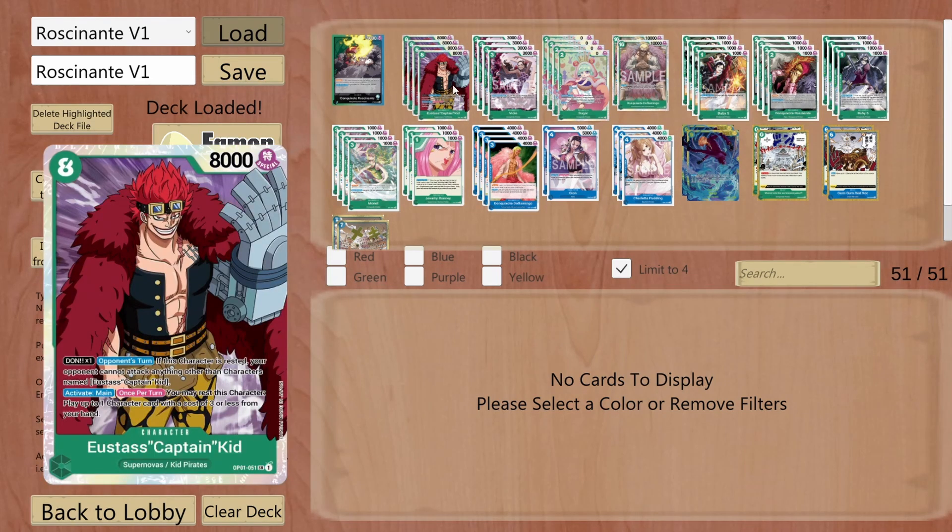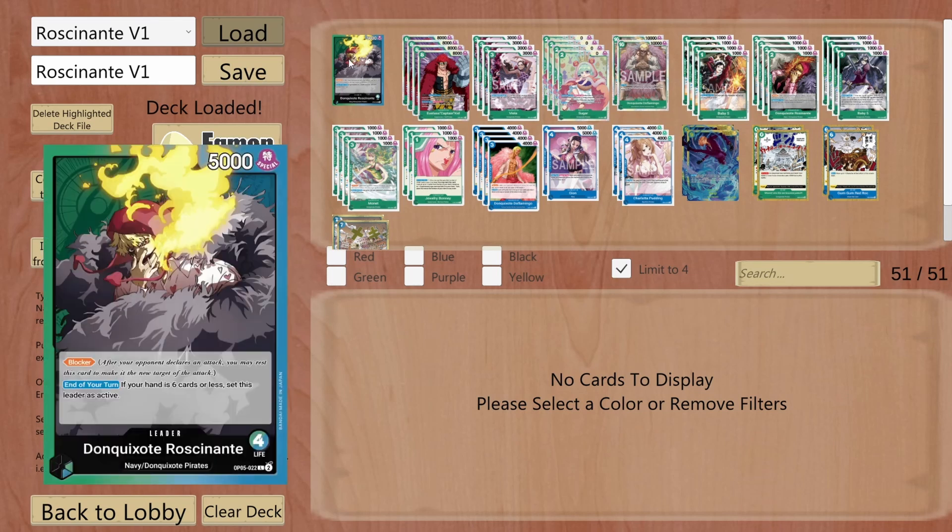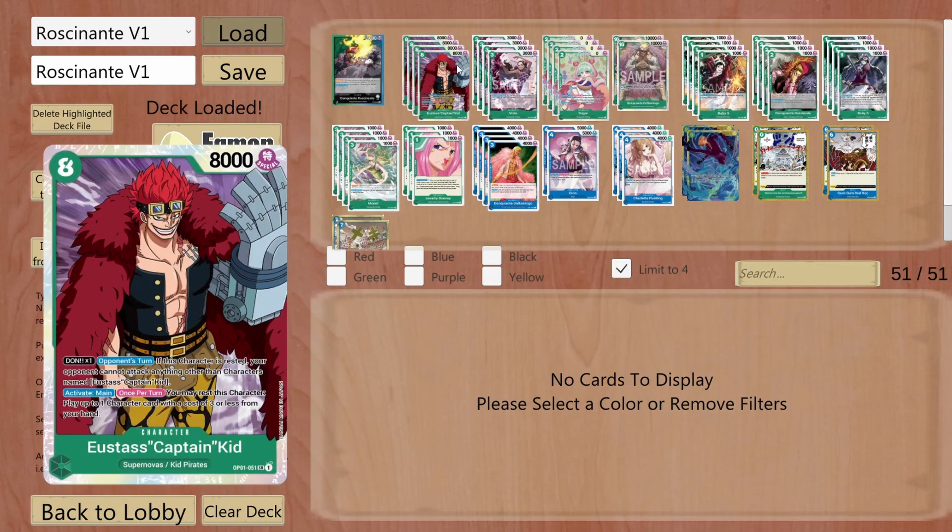I'm running Eustace Captain Kit, because it brings a huge value into this deck, through the fact that if I attach one Don to him and I rest this card, I can play a cost of 3 or less character into the field, and if this character is rested, my opponent cannot attack any other opponent except Eustace Captain Kit. Therefore, I just have a huge blocker into the field, plus I got an extra blocker with him, and a few other blockers which I'm gonna discuss in a bit.